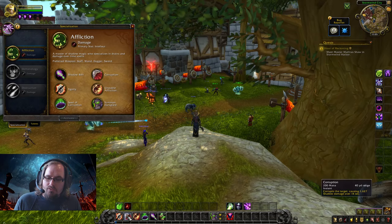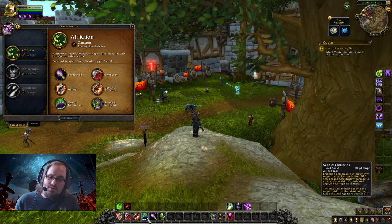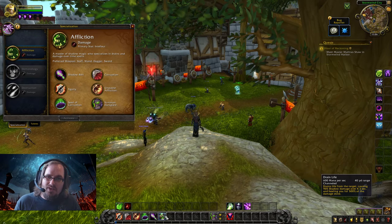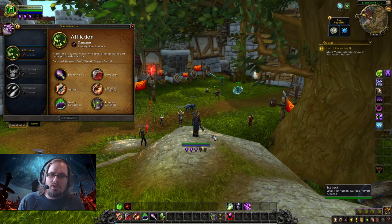Outside of your DoTs and soul shard spenders, you have two filler abilities. Shadow Bolt sends out a shadowy bolt dealing decent single target damage and can trigger a Seed of Corruption explosion, making it useful to guarantee that detonation. The other ability is Drain Life — a nice defensive option costing 600 mana per second that drains life from the target and heals you for 500% of the damage dealt. That's the basic core rotation for the Affliction Warlock.